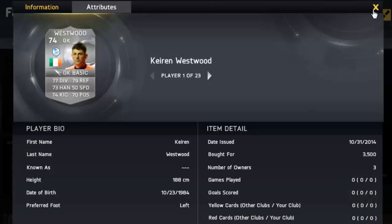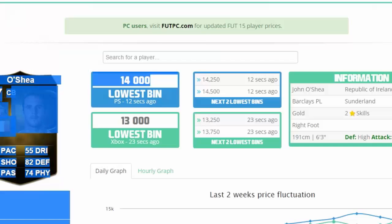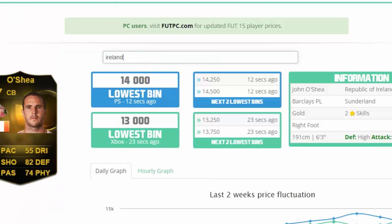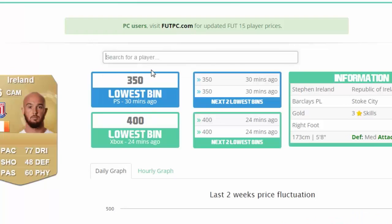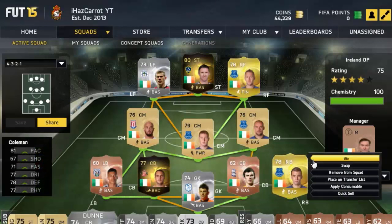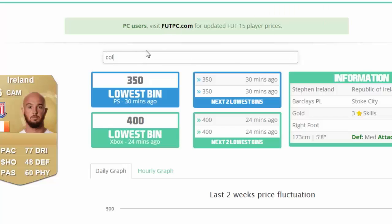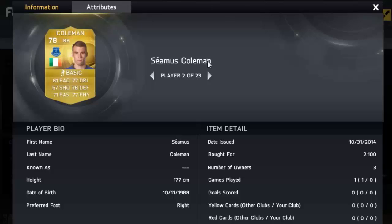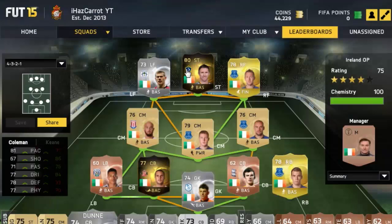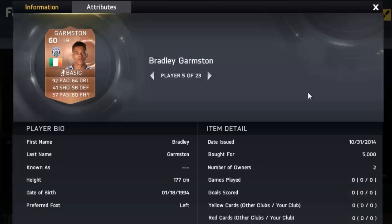Westwood I bought for 3k - he's a good silver keeper. Steven Ireland has stayed at the same price. Coleman I got for 2k, and he's going for 1.8k right now, but they will rise back up. It's mainly the informs you want to focus on.